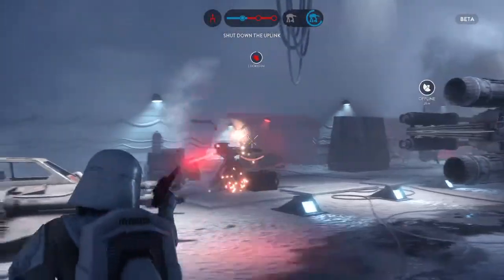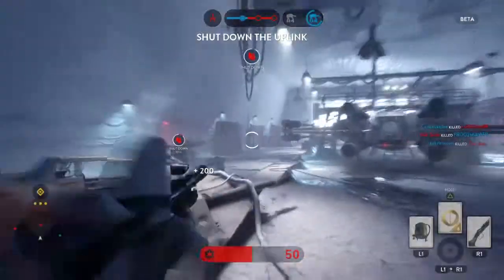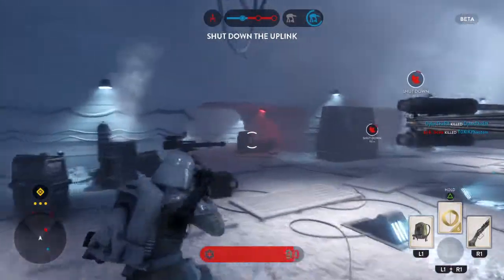The Y-Wings are targeting off on our border. The uplink station has been activated by the rebels. We must deactivate it in order to stop a Y-Wing attack.